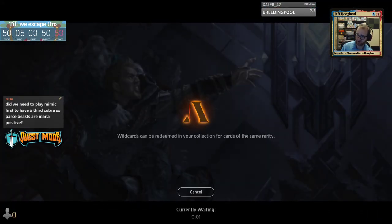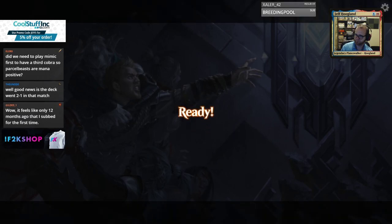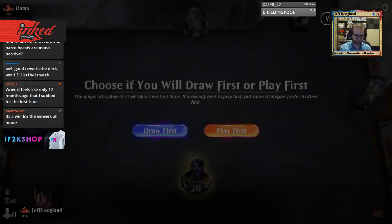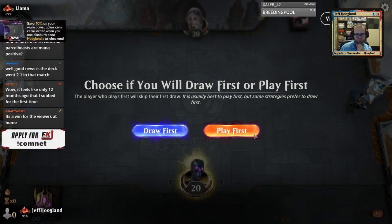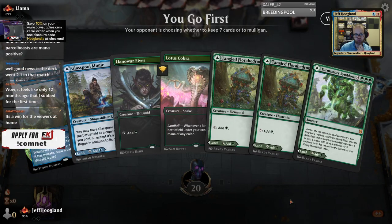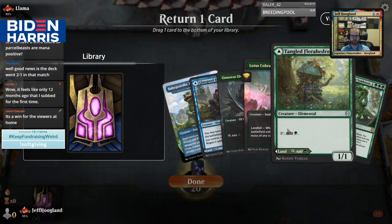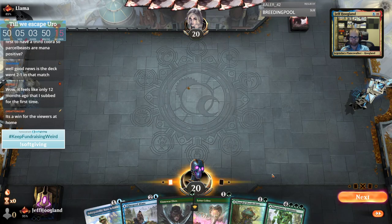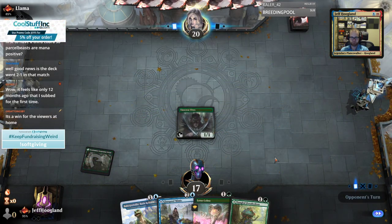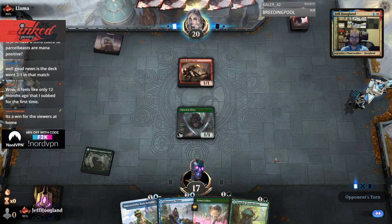Hey Gilded, thanks for keeping me around — let's make sure you have a sword to go with that shield. We'll keep, bottom a Florahedron I think, and play an Elf on one. Alright, Goblins — it's a race, chat. Dear opponent, please don't Chain Whirler me.